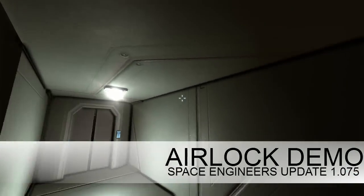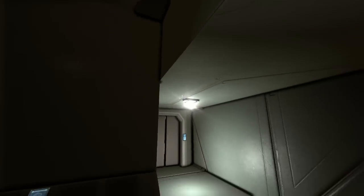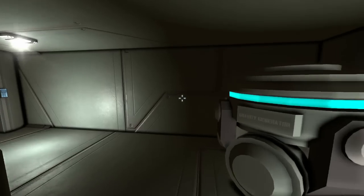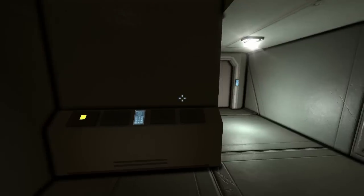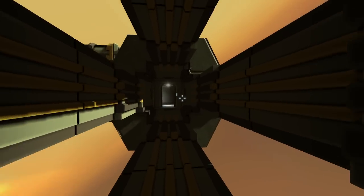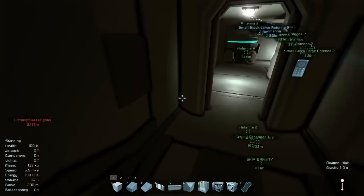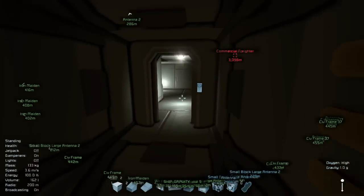Hey everyone, it's Ritty, and I'm going to be doing a quick video on today's update. Today's update was the one that included airlock hangar doors, among other things. One thing I found out that's pretty cool about them is you can have ship-to-ship airlocks with them, and you'll see right there on the bottom, keeping up the oxygen between these two.